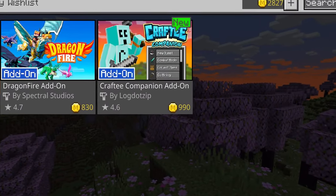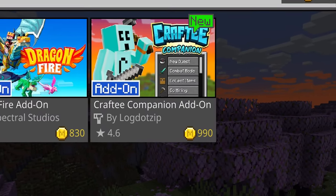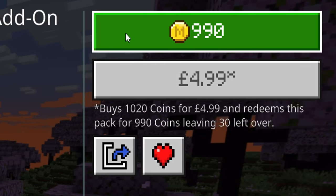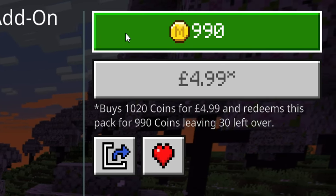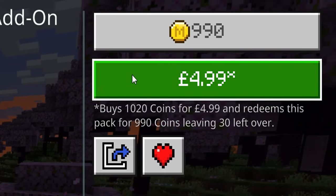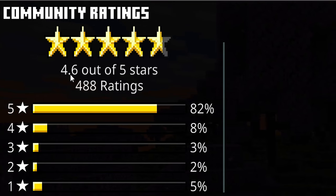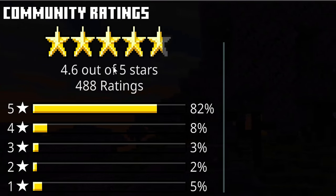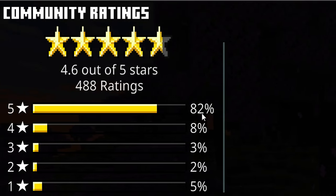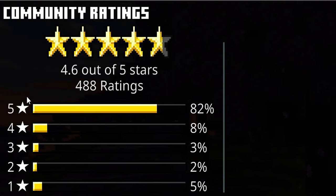We are reviewing the Crafty Companion add-on, created by Log.zip. This add-on is priced at 990 Minecraft coins, which translates to £4.99 or roughly $6. As of right now, it sits with a 4.6 star rating out of 5, with nearly 500 people giving their feedback and 82% giving it a 5 star.